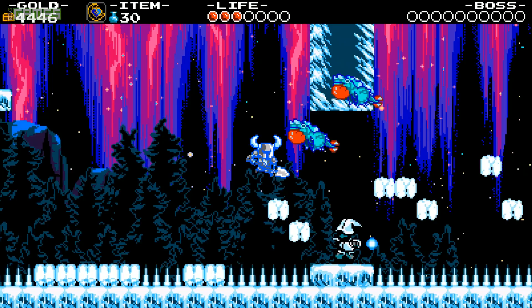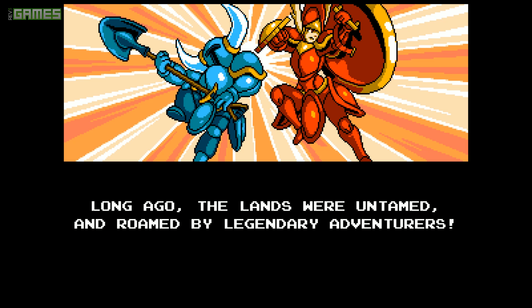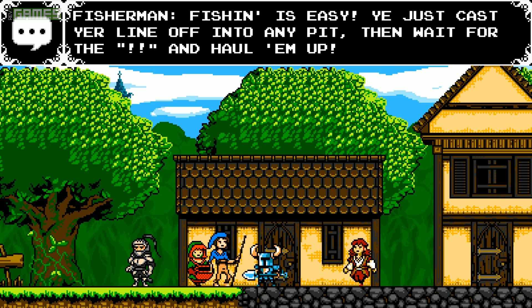As Shovel Knight, you'll fight your way through a handful of stages in whatever order you choose across a Super Mario Bros. 3-lookin' ass world map to rescue your companion, Shield Knight. The story is bare-bones by design, and the game does a great job of getting the hell out of your way and letting you just play it. Every single cutscene is short and skippable, the bosses only monologue the first time you fight them, and what little dialogue the game does have is either useful or funny — frequently both.